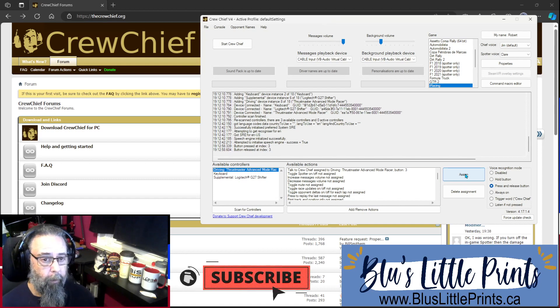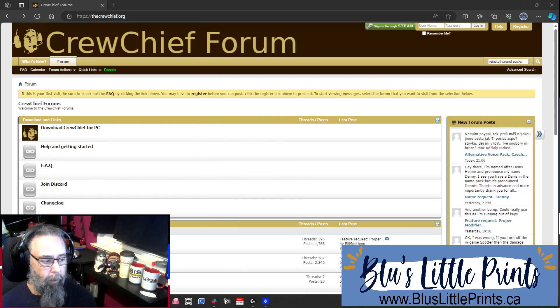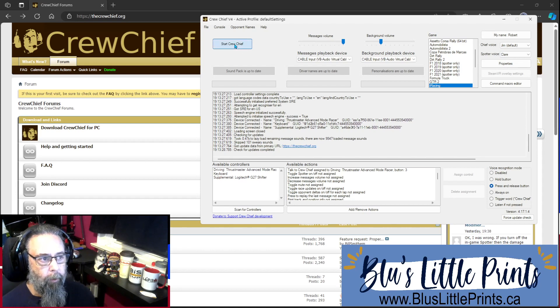Crew Chief's default settings should have everything set up. What I'd recommend now is before you do anything else, do a shutdown. Close down Crew Chief, relaunch Crew Chief — at that point it should have saved your settings: iRacing, Robert, Jim, Claire. Then start your Crew Chief again.